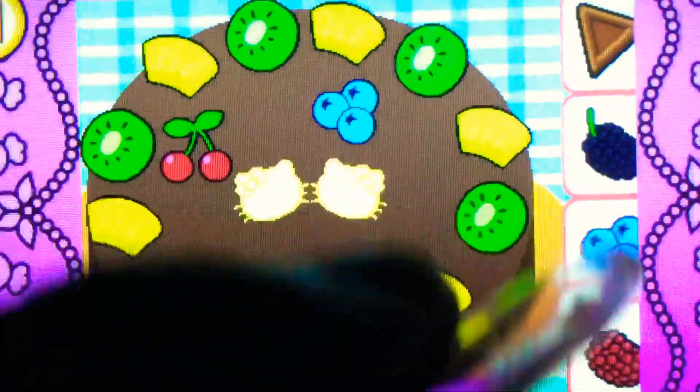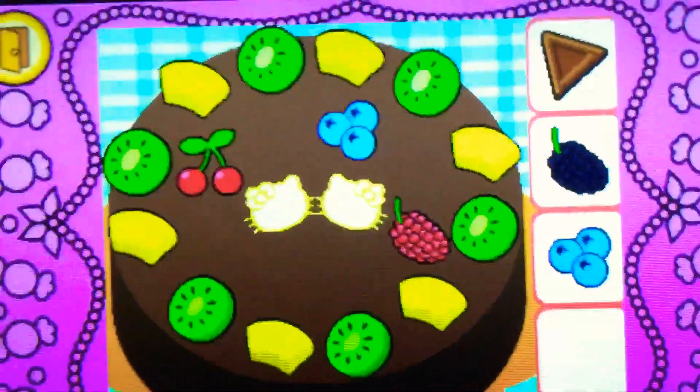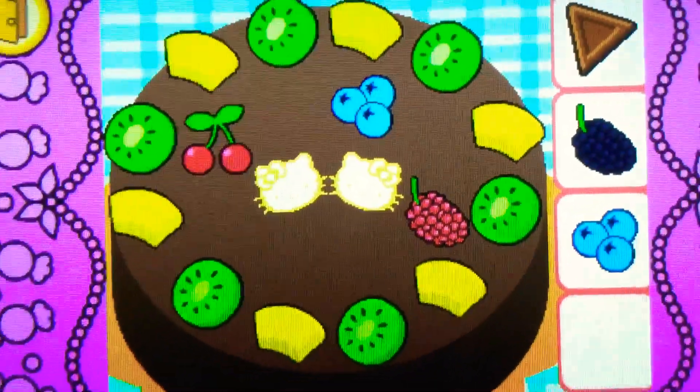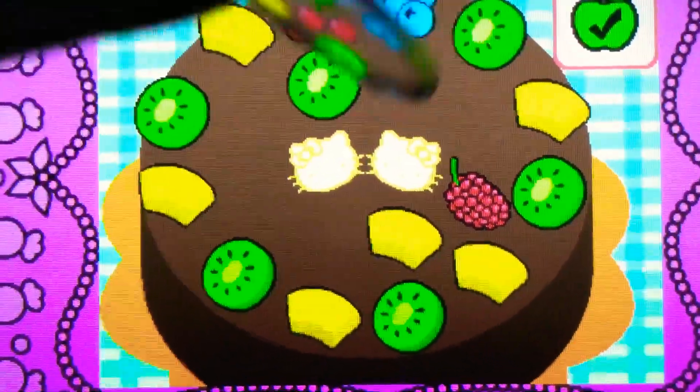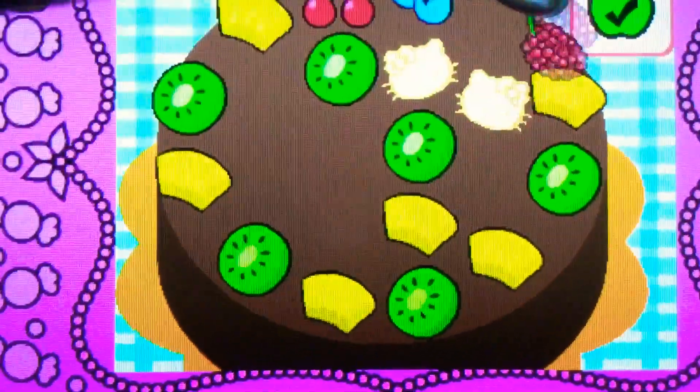Drag the raspberry on top. Cool! It's a raspberry — it's red. It's bonus time! You can drag to rearrange the toppings. Tap the check mark when you're finished.